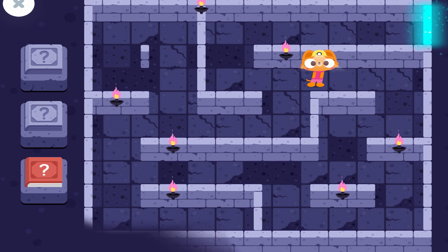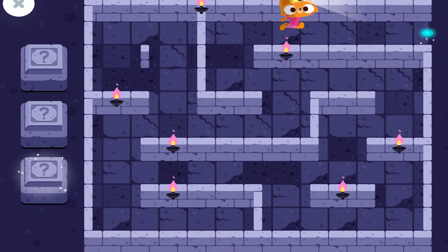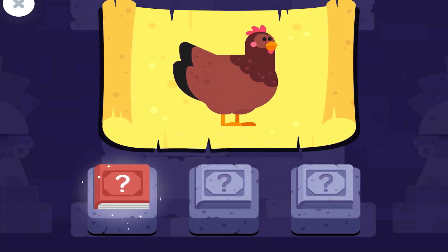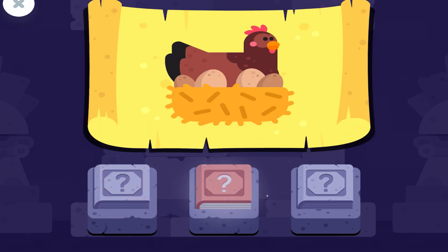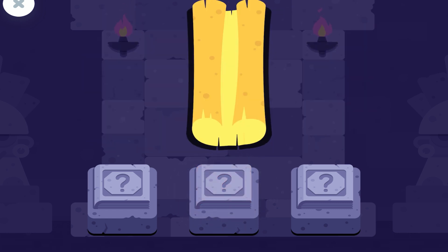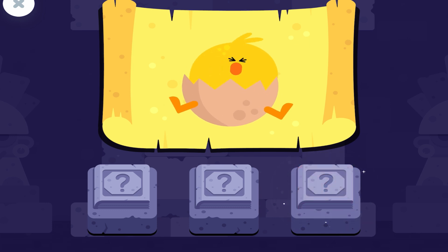You unlocked the door! A mother chicken is called a hen. A hen sits on her eggs to keep them warm. When the baby chickens hatch, they're called hatchlings.